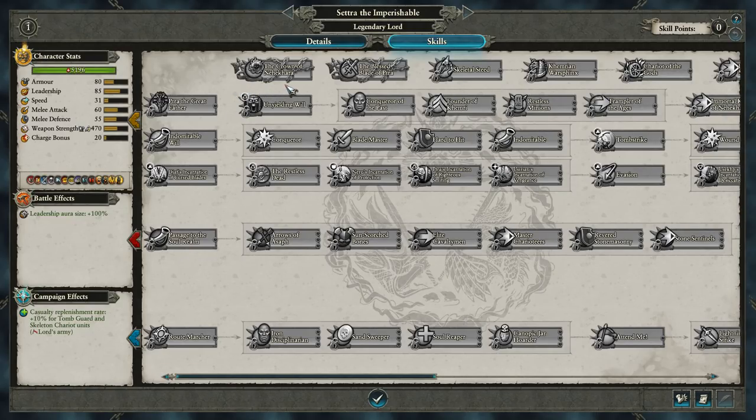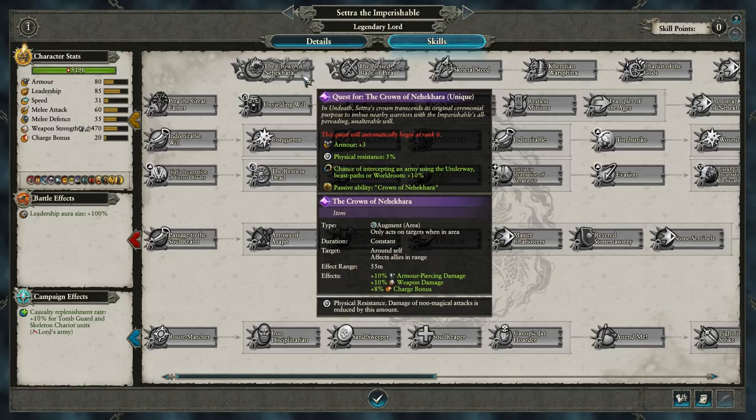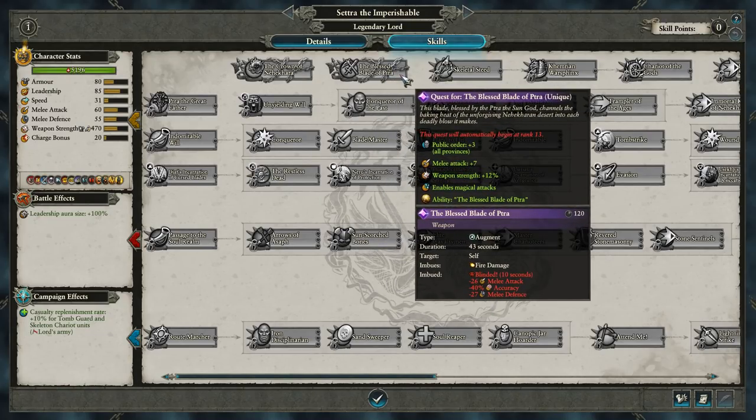Physical resistance can really be buffed up insanely when playing as the Tomb Kings, and it ties in with use of various spells as well. Up top we've got a couple of unique quest items. The Crown of Nehekhara, which is a quest battle, will unlock plus 10% armor piercing damage, plus 10% weapon damage, and plus 8% charge bonus — sounds like it's made to lead chariot charges. It affects allies in a 55 meter range around Settra. Then we've got the Blessed Blade of Tra, which imbues fire damage to the weapon and blinds enemies that are attacked — reducing their melee stats by 26 and 27 for attack and defense. That's absolutely massive, especially since most low and mid tier Tomb King units don't have extremely high stats.